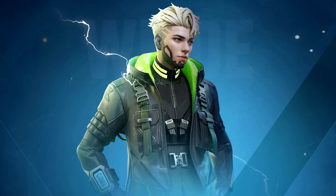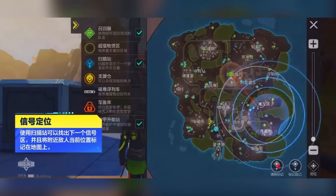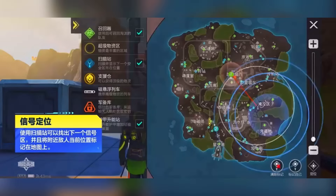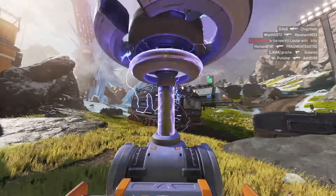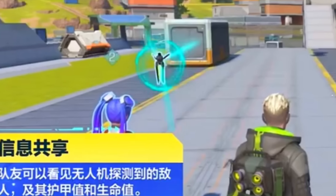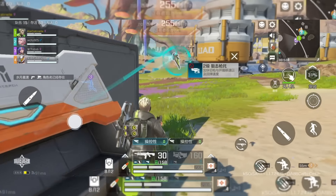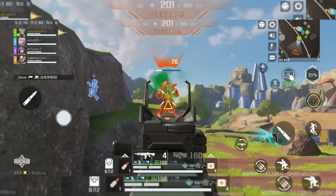Vader is their version of Crypto. His passive allows interaction with survey beacons spread around the map, scanning the next ring location and nearby enemies while showing their health bars — basically a fusion of ring consoles and survey beacons in one. His tactical is the survey drone, which automatically follows and scans enemies. Unlike Crypto's drone, Vader's will always be by his side, and when an enemy is nearby it flies straight to them, revealing their location and health.